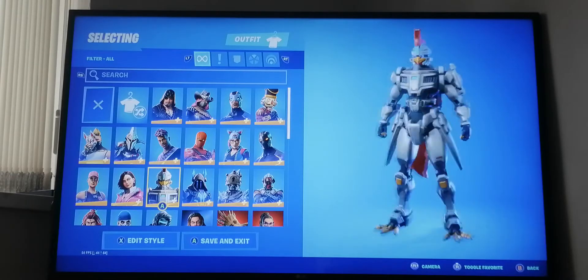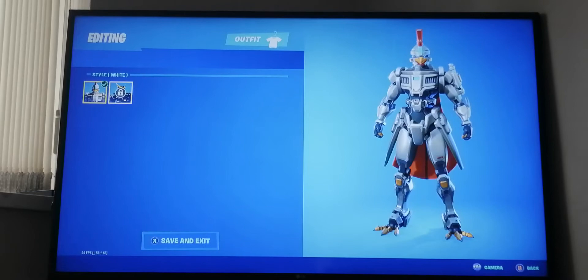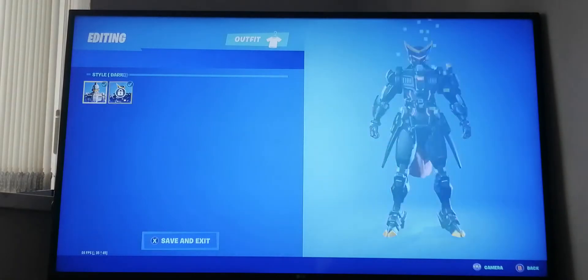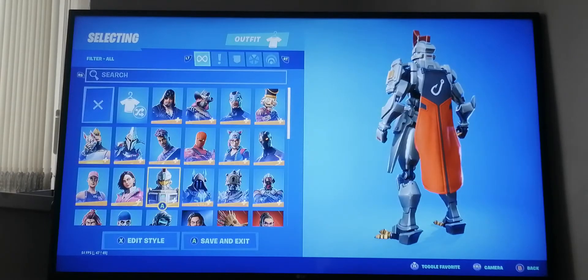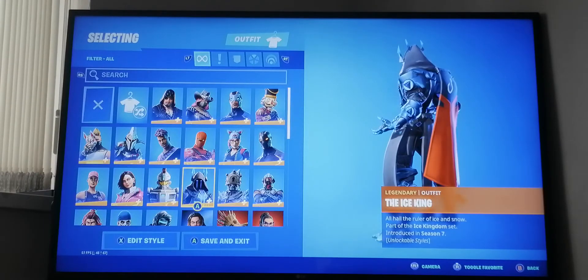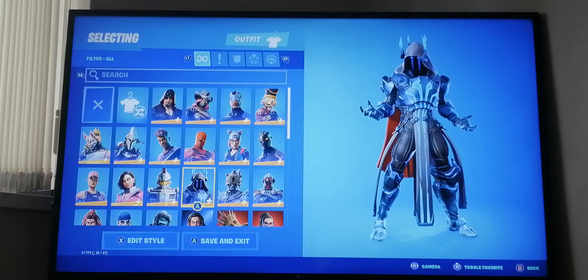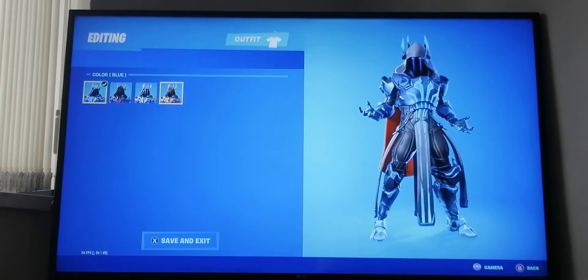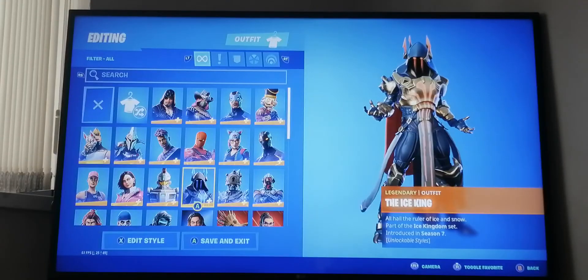Next I have Sentinel, which is a robot chicken skin. I did not get to level 100 for that, but pretty cool anyway. Next I have Ice King from season seven chapter one. I got all the styles - he was in the season seven battle pass at level 100.